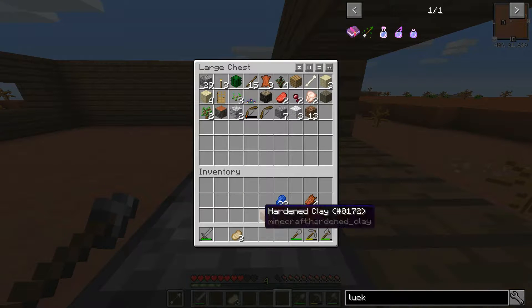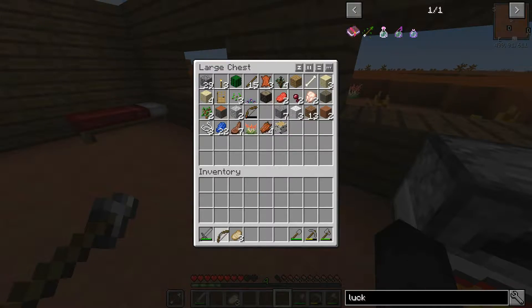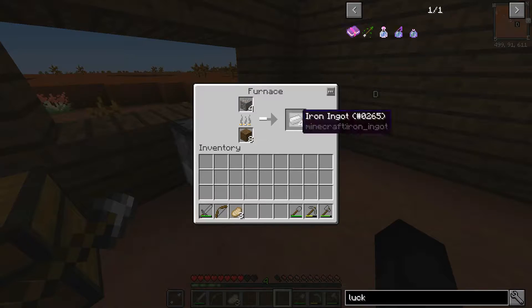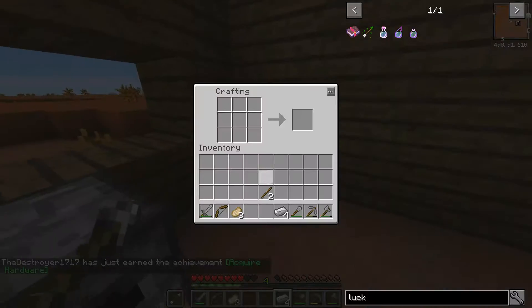Everything in here. We accidentally just shift-clicked the wrong thing. Where'd my food go? Oh, that was the bow - that's why I shift-clicked. Because we got another bow, which we're probably not even gonna need. Oh look at that - smelting iron. Achievement unlocked. Perfect.